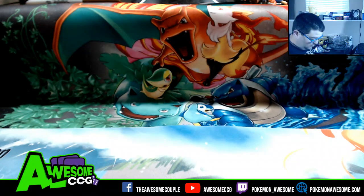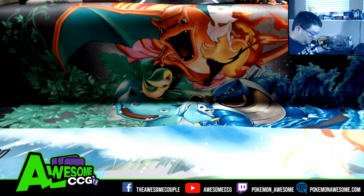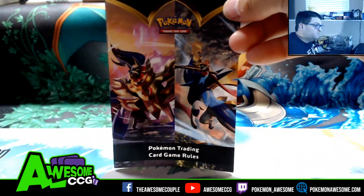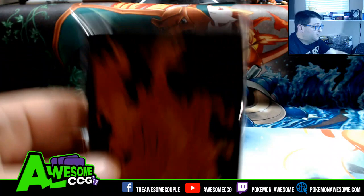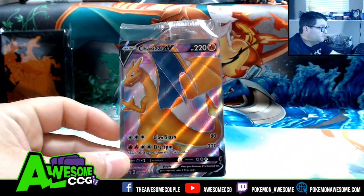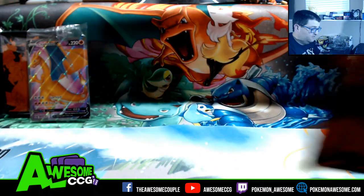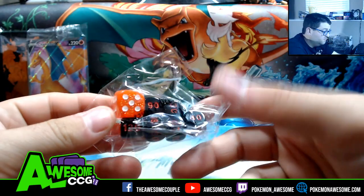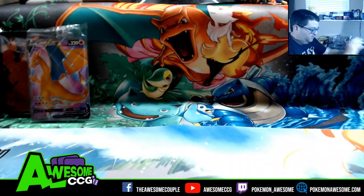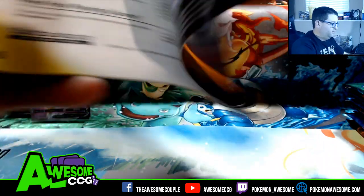Two packs, a little bit more plastic trash. You get these rule guides. Now look at these sleeves — pretty badass sleeves. We got the promo Charizard V card. We got a pack of energy which has fairy, as you can see, dividers, some dice — these dice look sick — and then 10 packs. I'll show you in the player guide what cards we're looking for.